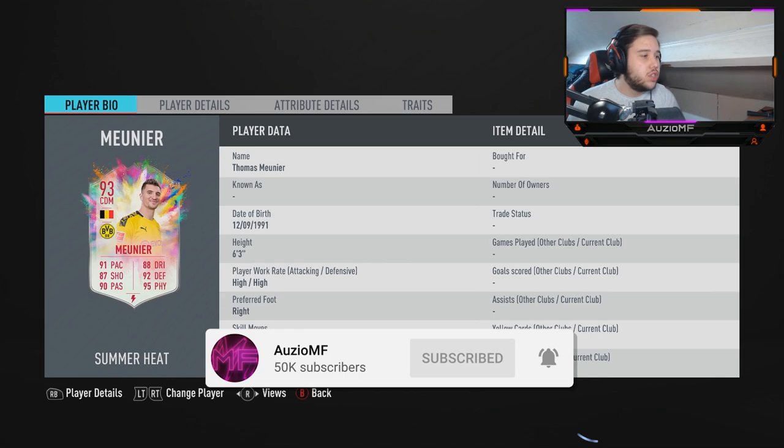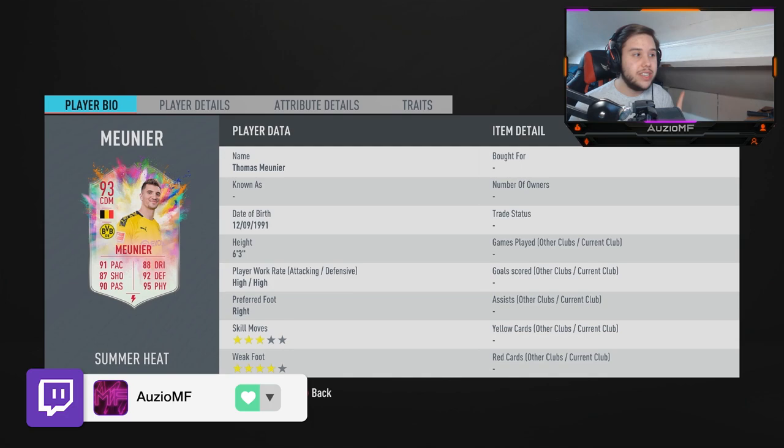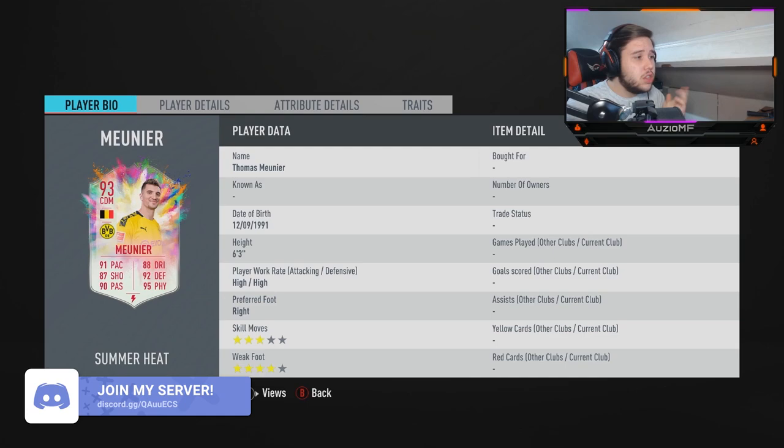What's going on guys, Orzee here and welcome back to a brand new video. So today we have the 93 overall Summer Heat card, Muneer. For this card right here, I believe it was unfair for him. He was up against Dembele and Saint-Maximin — he was never going to win. Even though his stats would have looked like this, I still don't believe he would have got it over Dembele.